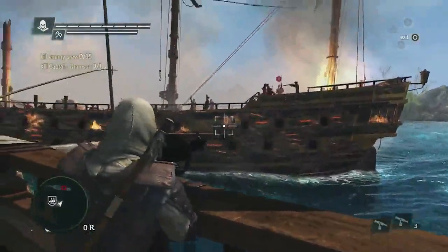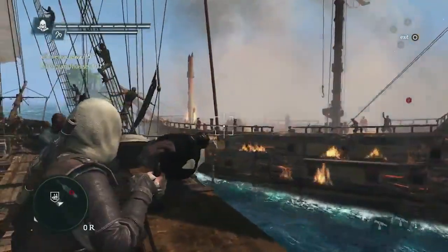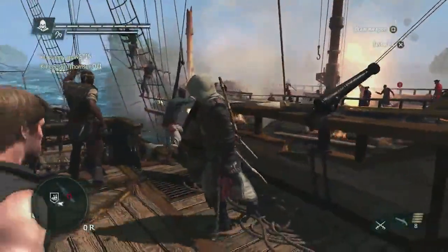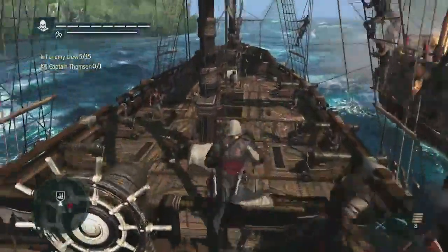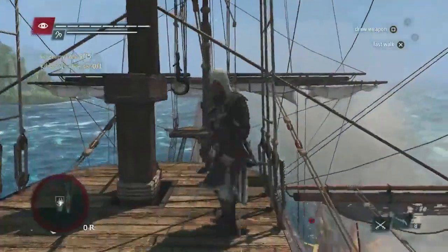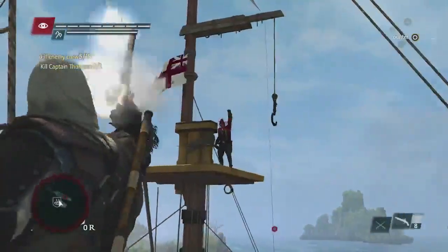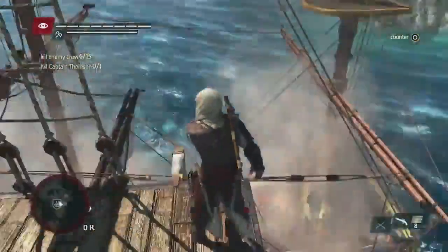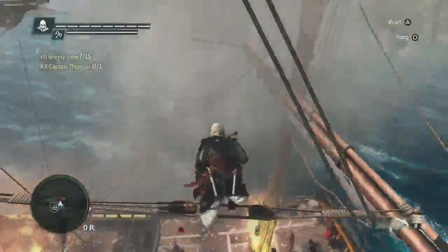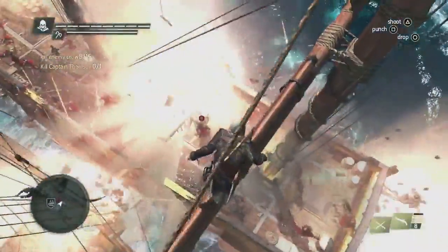We have two objectives to accomplish for this boarding: we can take out the captain, and we need to take out some of his crew. So using the swivel gun, we will efficiently take out a lot of the crew. And now we'll go for the captain using Edward's navigation abilities. Using the new pre-aim system, we have a dangerous enemy on the other side taking out our crew — we can easily take him out with a headshot. What we see here is that two ships have come together to create this 3D environment where, using your assassin abilities to navigate and to be stealthy, you can take the advantage and get the kill by surprise.